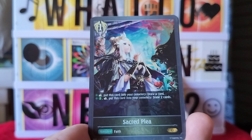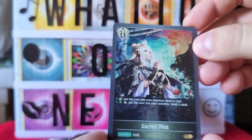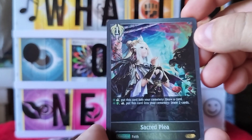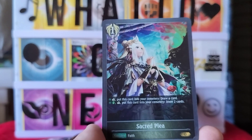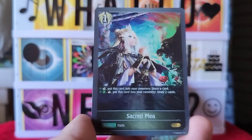Oh here we go — Sacred Plea. I don't know if I've pulled this one before, but either way it's a very nice card, nice pretty foil. It says put this card into your cemetery, draw a card — and it also says put this card into your cemetery, draw two cards.